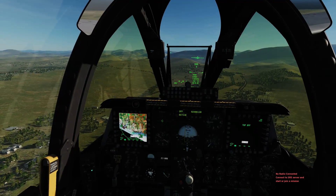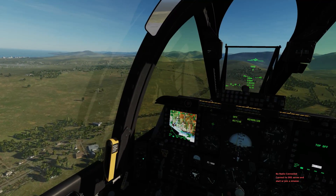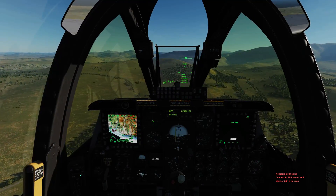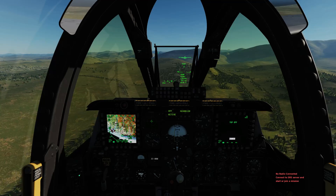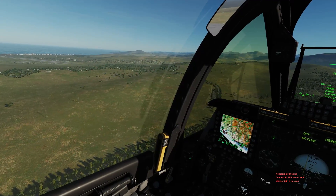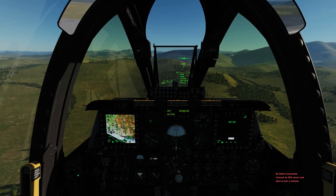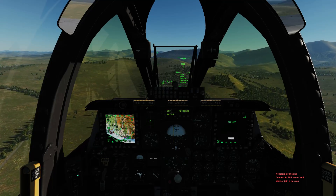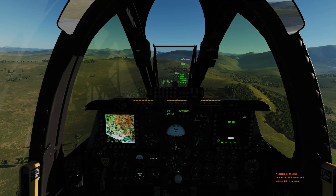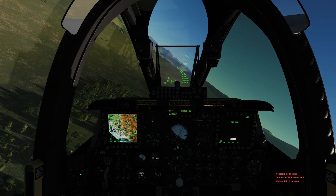There's the radio tower on the left of the big hill in front of us, so it looks like we're just on course. Okay, I've passed the radio tower, the hill's coming up, I'm now initiating a left turn towards initial 24.